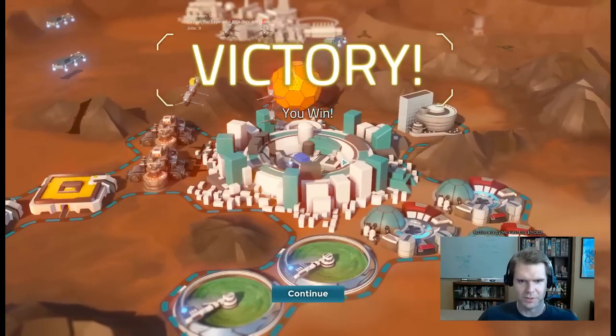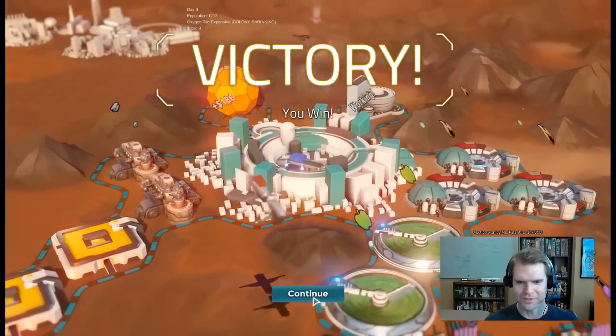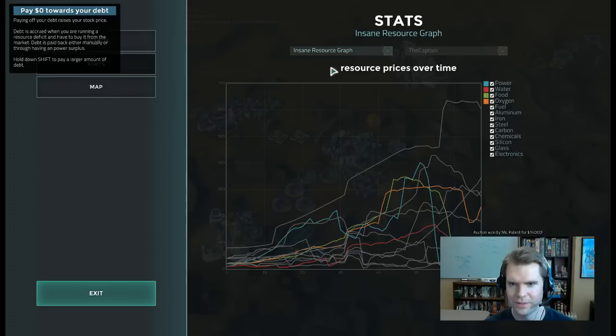That's Offworld — that's how you win. Now we're going to look at some stats. This is the after-game screen. These are the stock prices over the course of the game — there's a pretty big run-up after the buyouts. Here's the resource graph showing how prices went up and down. Power is a really interesting one — it goes up, it goes down, it goes up, it goes down. This is typical: everyone sees the high power price, piles onto the energy market, builds way too much solar power and wind turbines, and then it totally crashes. There's an advantage to putting your power plants near your colony so you can reclaim those tiles when prices drop.